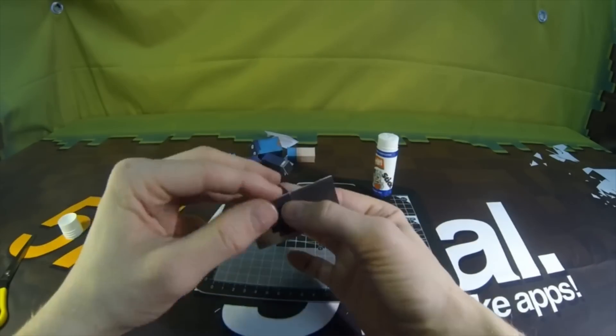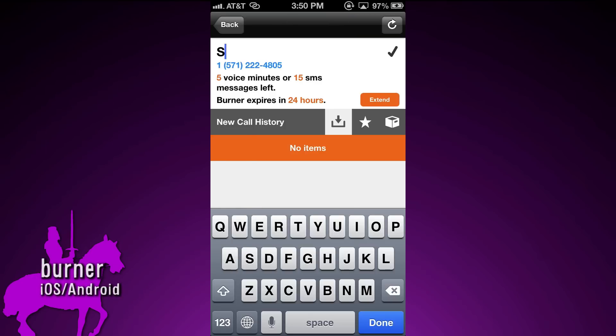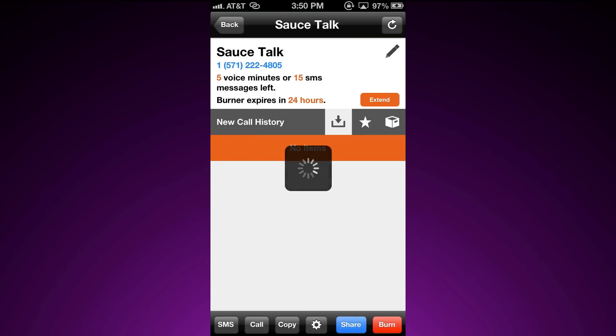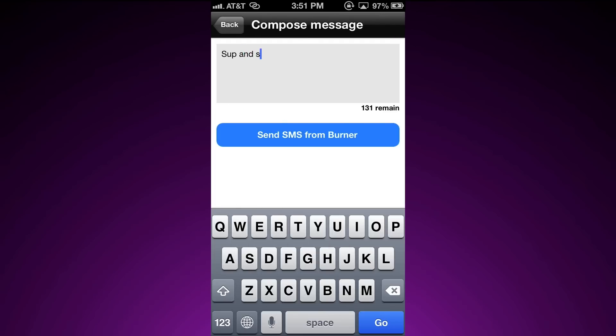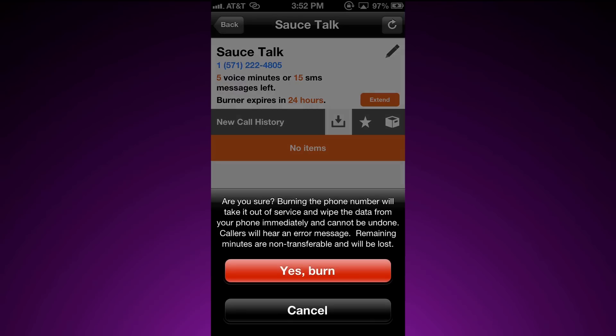But paper is highly flammable so keep it away from Burner, an app that gives you a secure and disposable cell number. Once you've got your Burner it acts like a completely normal phone. You can send and receive calls, text messages and get voicemails without having to give your real digits. Once you're done you can instantly burn the number forever.